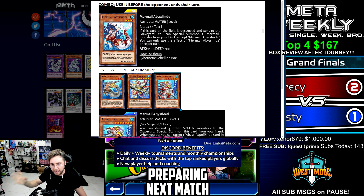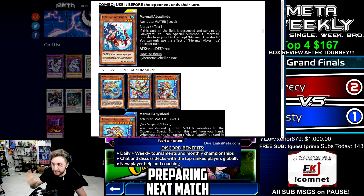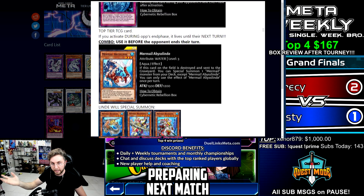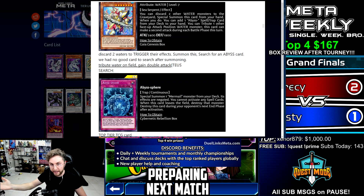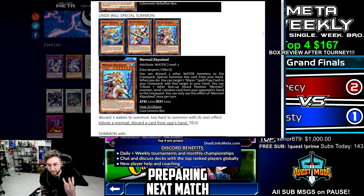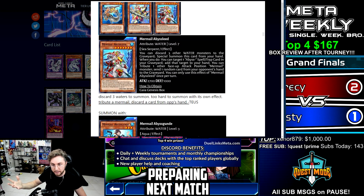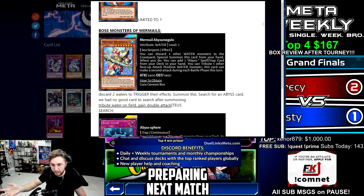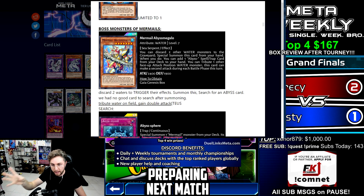Abyss Lind can summon Pike, Megalo, or Abyss Lead. Megalo is 2400, Abyss Lead is 2700, Abyss Pike is 1600 attack — on summon discard a water to add a level 3 water, triggering Infantry, Marksman, or Gunned. Pike is usually the combo enabler with Lind and Sphere, and Sphere is searched by Megalo. To summon Abyss Lead normally you need to discard three water monsters, but instead you'll summon it off Lind or off Abyss Gunned. Abyss Gunned when discarded special summons a Mermail from the grave, and on the field lets you tribute a Mermail to discard a card from your opponent's hand.